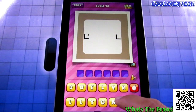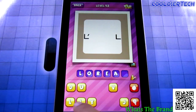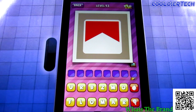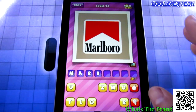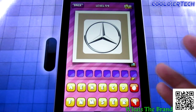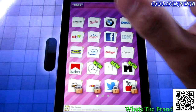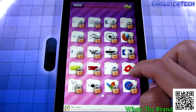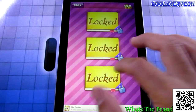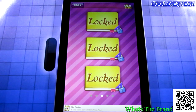L'Oreal — guessing L'Oreal, yeah. Marlboro — I've never smoked a cigarette in my life. Type it in and get to the next one. Mercedes — obviously. It's a pretty cool game with a whole bunch of icons to work through. You'll like it, so go try it out for yourself.